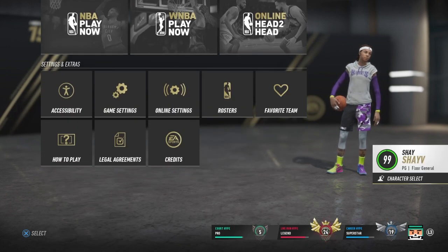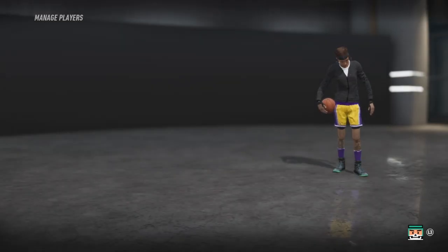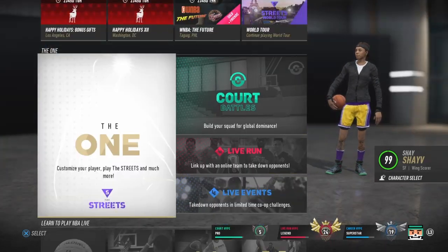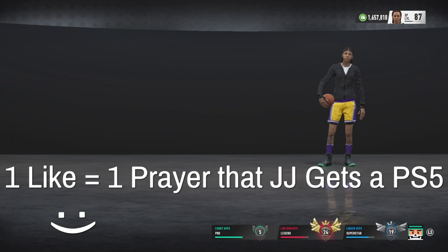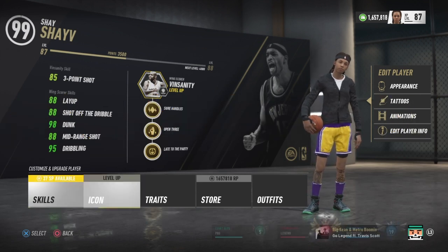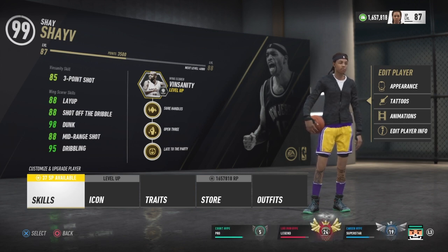You can see I'm on my floor general but I'm going to show you my favorite wing build — I call this my Kobe build. It's a wing scorer, 6'6", lowest weight. If you're watching this, hit that like button — it's a prayer for JJ to get a PS5. As you can see, I have a 95 dribbling with this build, same as my floor general.